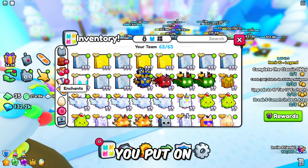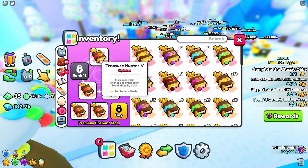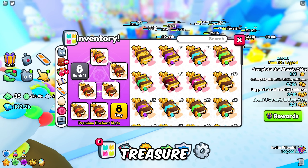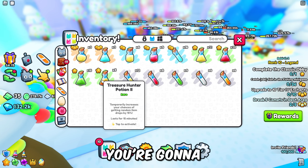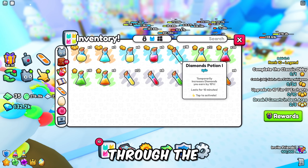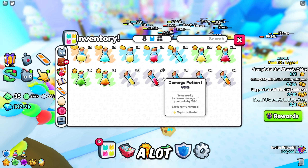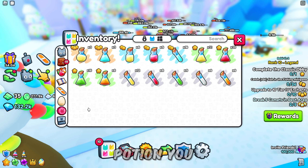You're going to want to make sure that you put on as many enchantment books as you can for treasure. I have a treasure five and then a bunch of treasure fours. After that, you're going to want to put on the best treasure hunter potion you can. I've been using all my potions through the night, so I currently don't have a lot, but you're going to want to aim for the best treasure potion you can get.